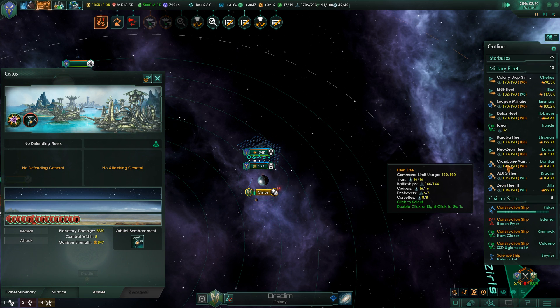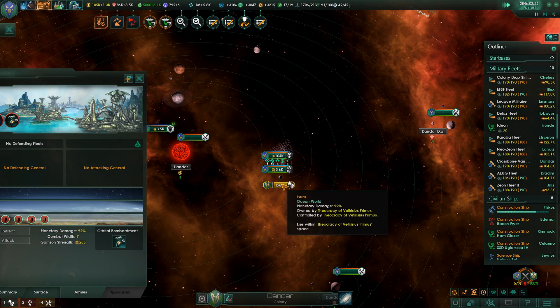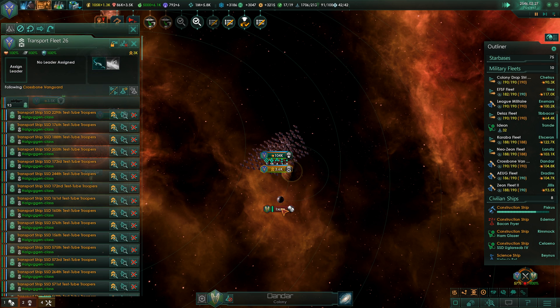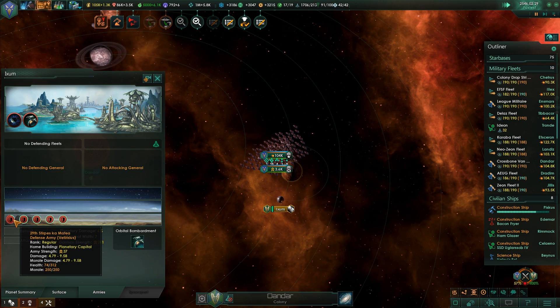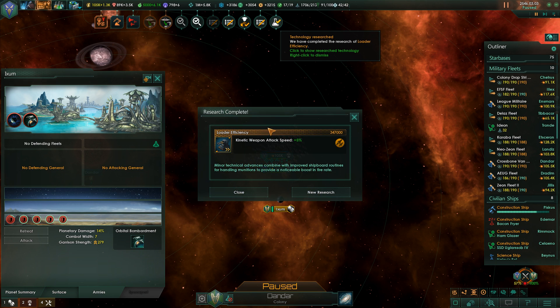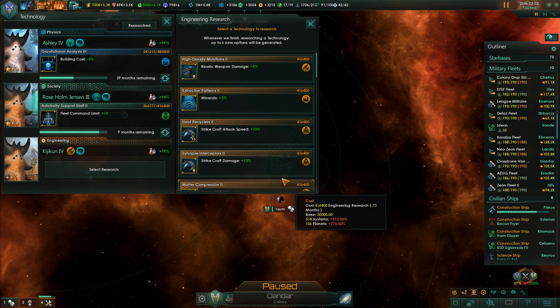Alright, checking through all the other planets that we're bombarding. This one - let's wait until that last damaged army is destroyed. Research complete. Loader efficiency - kinetic weapon attack speed plus 5%. That's not too shabby.